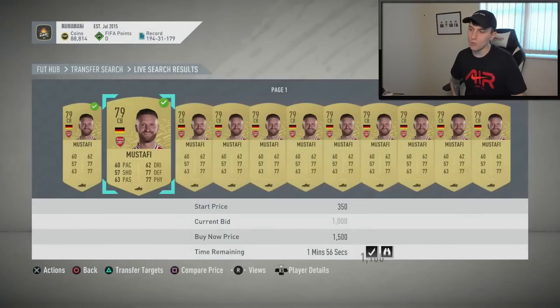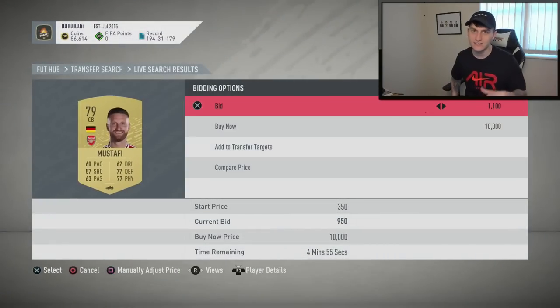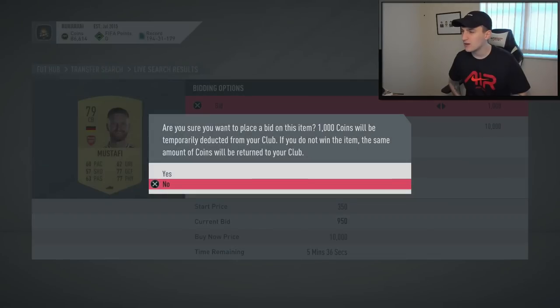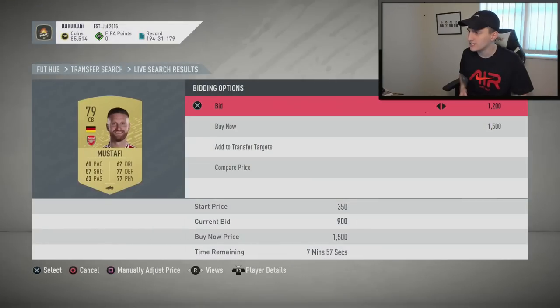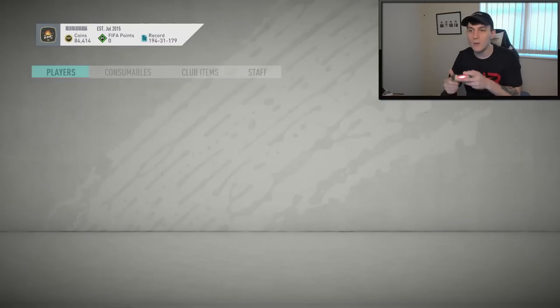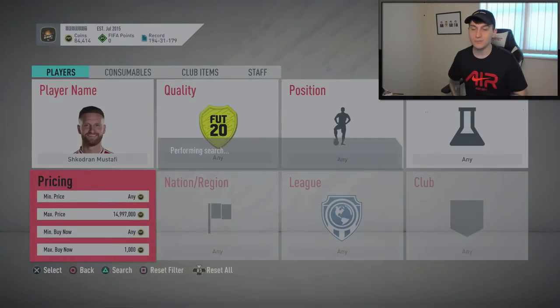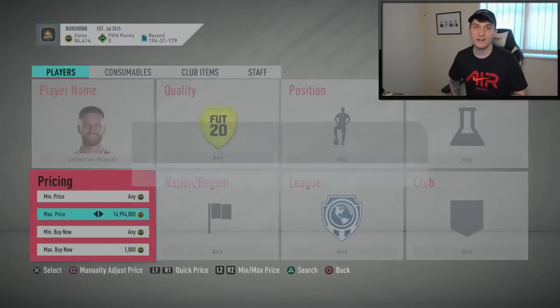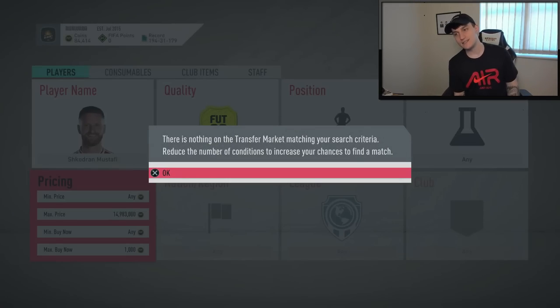Search up on the market and you need to see how many cards you can find with a bid on them at 1.1k and drop as many bids as you possibly can. I'm up to around the five-minute mark, I've bid on around six cards. What you'll find is that you'll start to win a lot of these, then once you've got them on your transfer targets you can sell them on straight away. Whilst you're waiting, you can go back and do even more sniping. You're going to win quite a few on both the transfer list and on snipes.